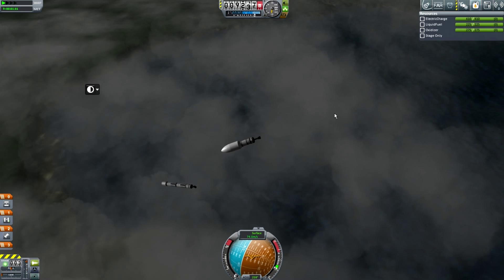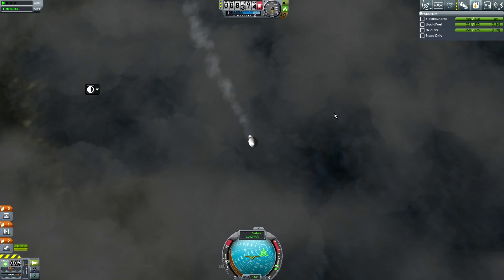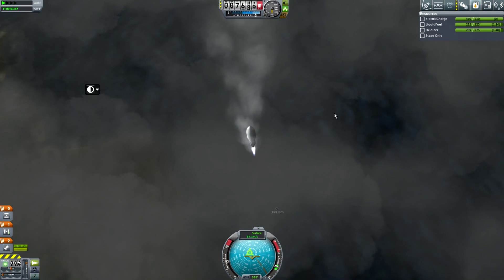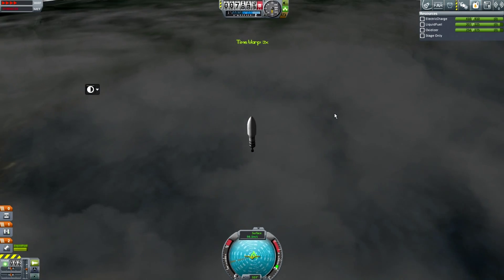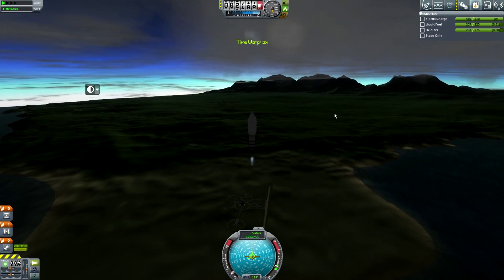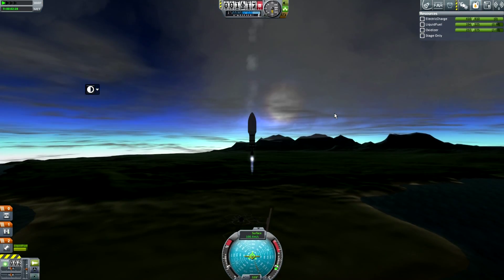So I'm thinking: screw the first stage, it's gone — let's try and land the second stage and get as much money back as possible. I don't want to run out of money; rockets are really expensive. It's a shame it doesn't have built-in reusability capabilities, but anyway I'm coming down, planning a landing with my first stage.